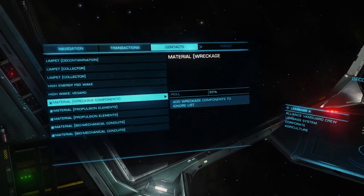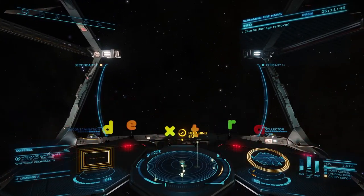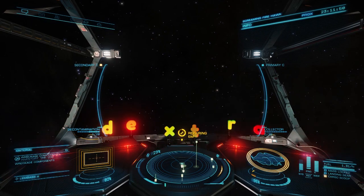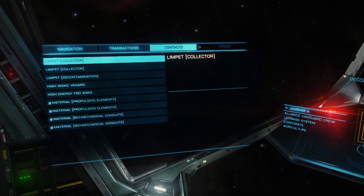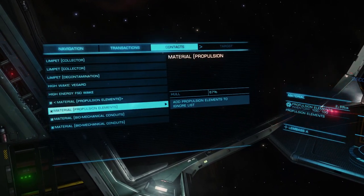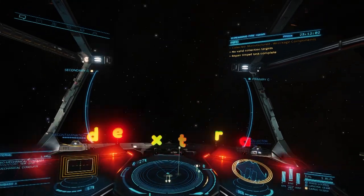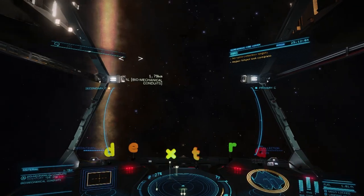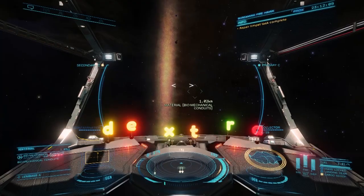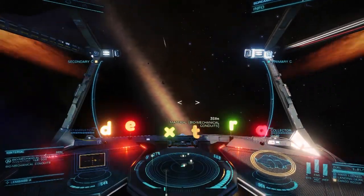Anyway, I guess the whole point of this video is that Thargoid scout hunting is fun, easy to get into, and probably the best way to advance your combat rank if that's important to you. And right now, during the current community goal, hunting scouts is definitely the most fun and easy way to get your mitts on a Guardian FSD booster, and those things don't suck. So commanders, if you have time, I'd say strap up with some AX multi-cannons and head for the Witch Head sector. Until next time, I'll be swatting bugs.